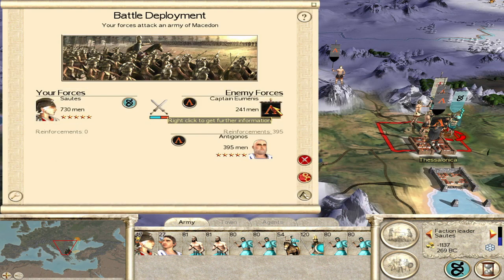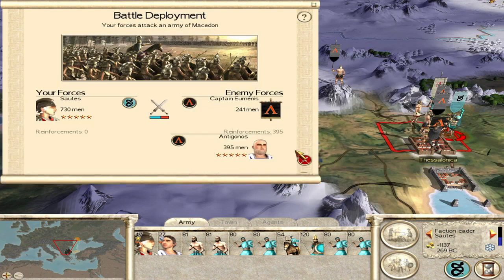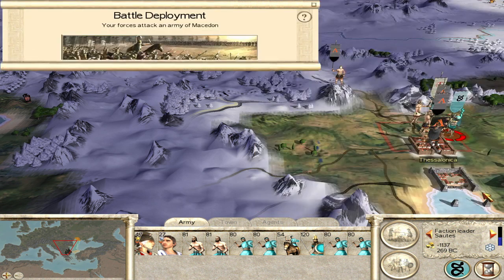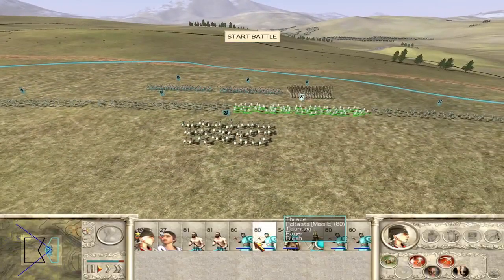They're willing to attack. Can we get into Thessalonica? Two pikemen, the general - cavalry will be difficult. We really need to kill that general. We need to kill everyone, really - 85% of both armies and the general. Now most of our troops here are skirmishers.